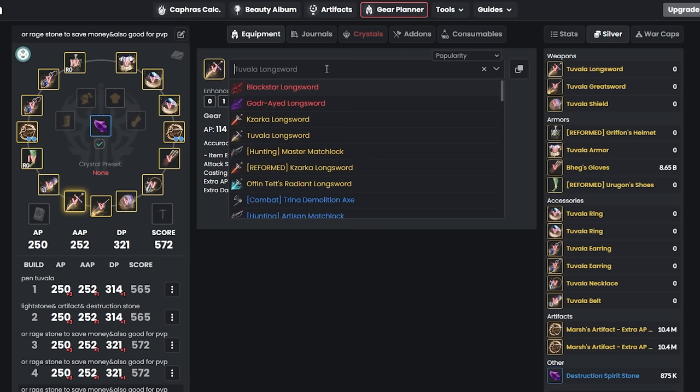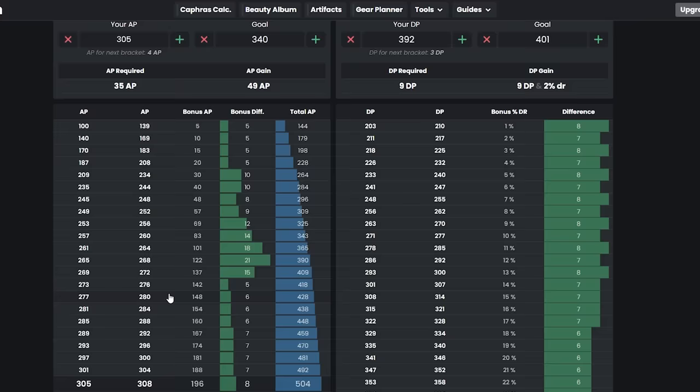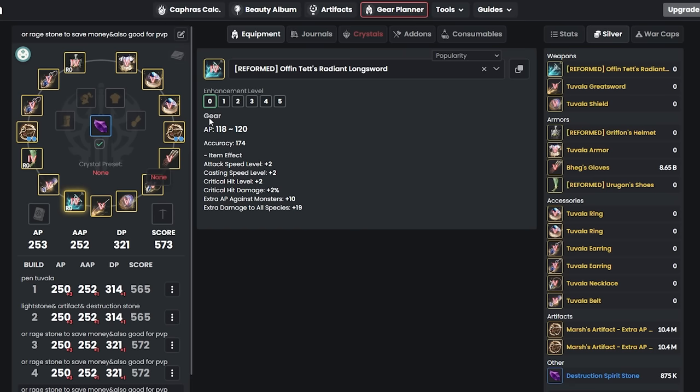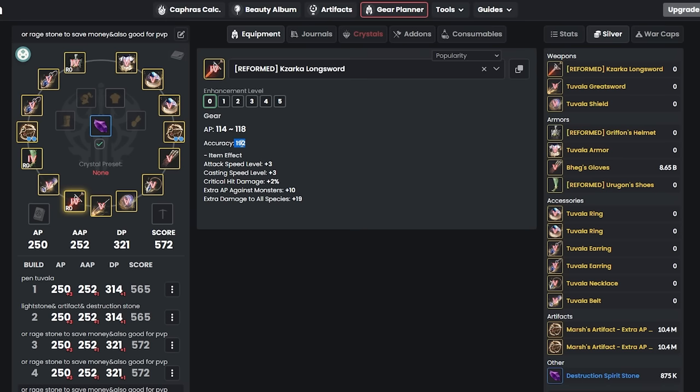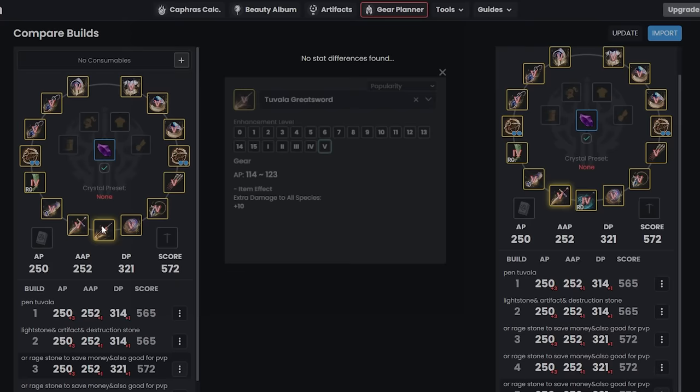If you're playing succession or main class, change your main weapon to Reform Aofteh. It gives 3 more AP — going from 250 to 253 — which can push you over an AP bracket and grant 15 more AP. For awakening players, use Zarka instead of Aofteh because Zarka has more accuracy: 192 versus 174. For the awakening weapon (Dandelion), there's no stat difference versus Pen Tuvala, so it's optional.